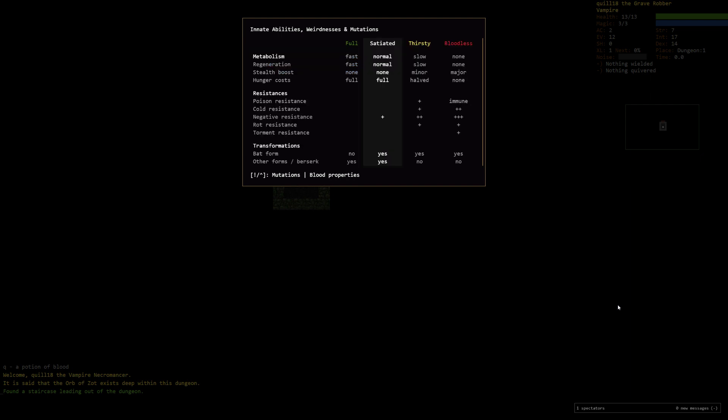As a vampire, we don't have a regular hunger. We can't eat food rations or chunks. Instead we drink blood. Depending on how much blood we have in us, we have very different states. We can never truly starve — if we don't drink at all, eventually we'll go to the bloodless state. While bloodless, there are pros and cons. You don't heal anymore when you're bloodless — no natural regeneration or metabolism. Regeneration spells don't really do much for you, and you basically count as full undead.